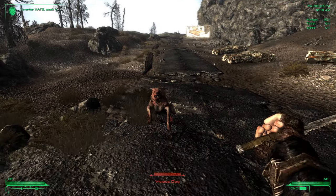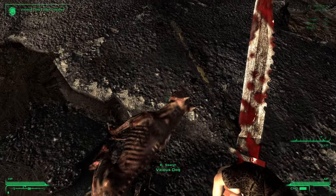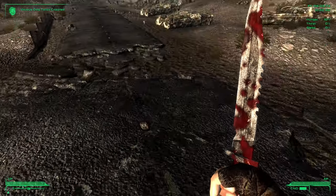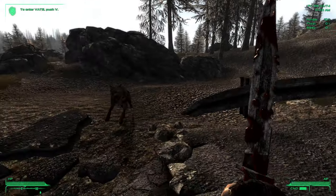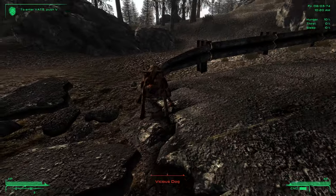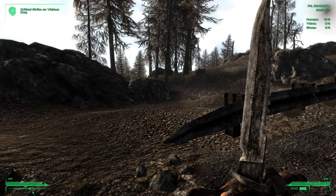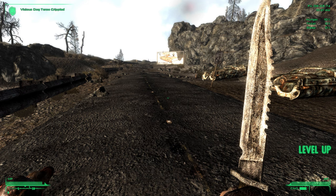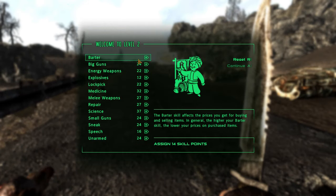We're staring down some dogs. There's a vicious dog — let's take it down. We'll take everything: dog meat, fur, everything we can get. Another one — these things don't tend to be alone. We leveled up on that. As you can see, we have a barter of zero because we had -10 barter on top of our starting 6. So we're going to dump the whole first level of skill points into barter, because there's going to be a lot of bartering in this game.